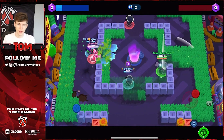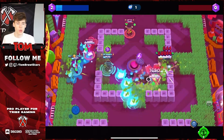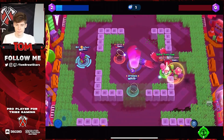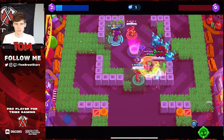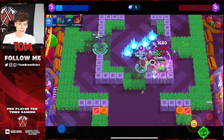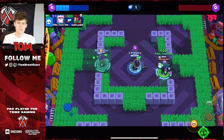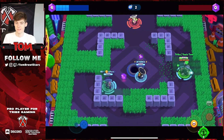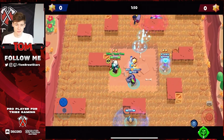For the free-to-play comp on Stone Four, I recommend Poco with a double tank — Rosa and then Jackie or Frank, both are very good here. Play Poco mid with Rosa and Frank also in mid. Poco picks up the gems and heals Frank and Rosa. It's pretty easy to get wins on this map.